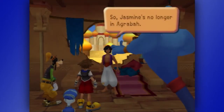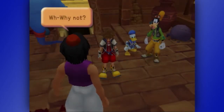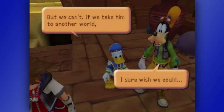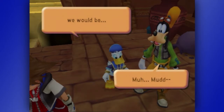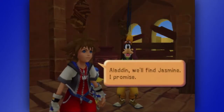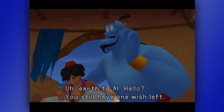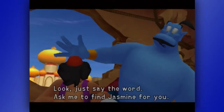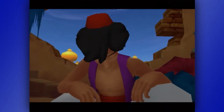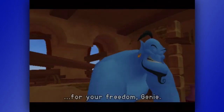Jasmine's no longer in Agrabah. Sora, let's go find her. Sorry, I can't take you with me. Why not? I sure wish we could, but we can't. If we take him to another world, we would be meddling. Aladdin, we'll find Jasmine, I promise. Earth to Al. Hello, you still have one wish left? Just say the word. Ask me to find Jasmine for you. I wish for your freedom, genie.